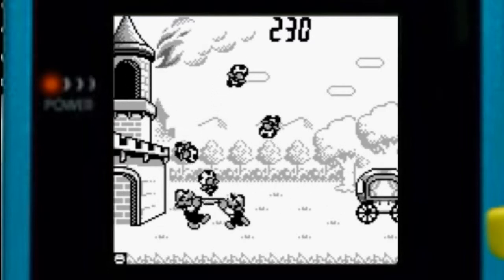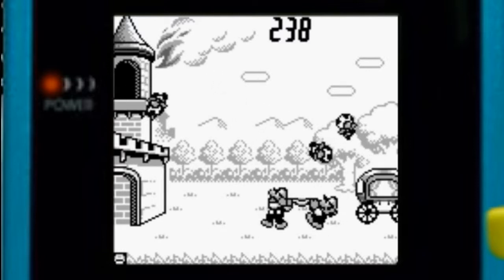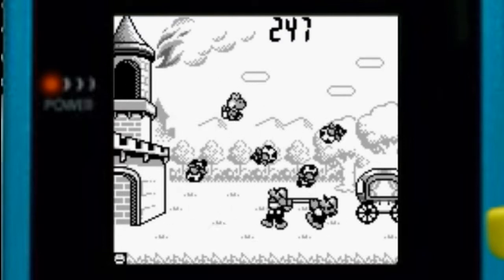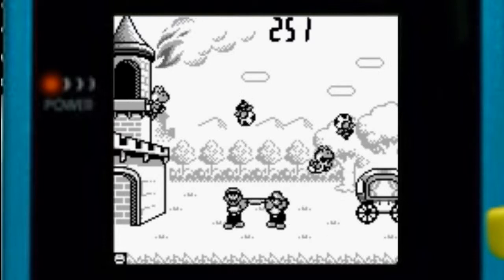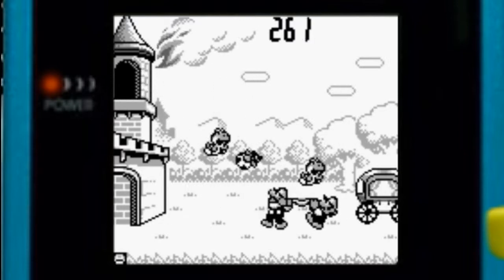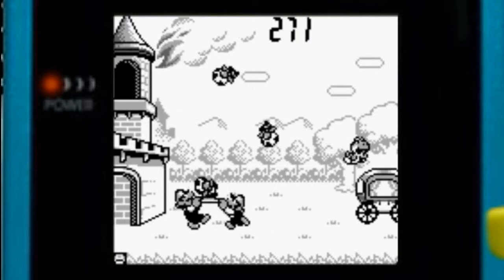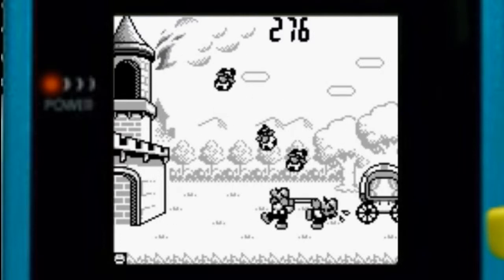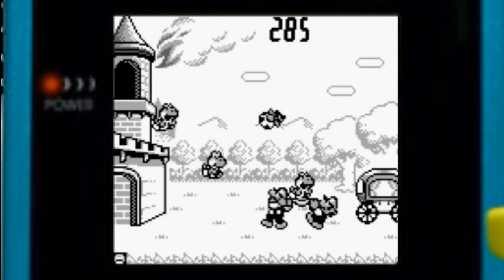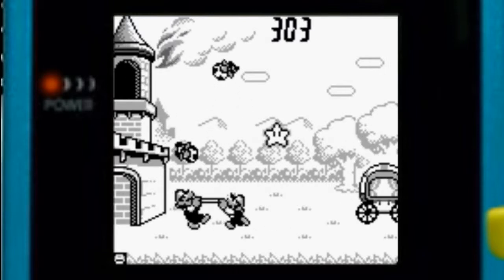If you get a Bob-omb you can get like an extra point out of it, but if it makes it to the Toad Ambulance then you get a miss — so be very careful when you see a Bob-omb. If you don't want to try and grab eggs at all, that's fine. Stars are a free 5 points or so — I can't remember exactly off the top of my head.